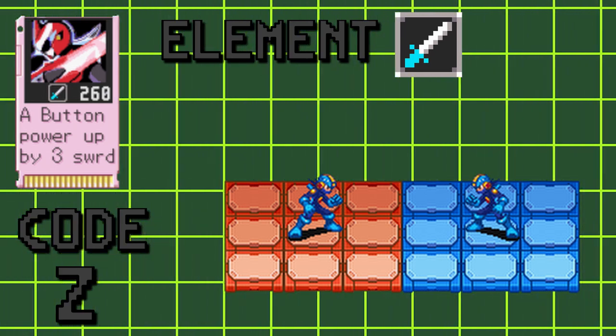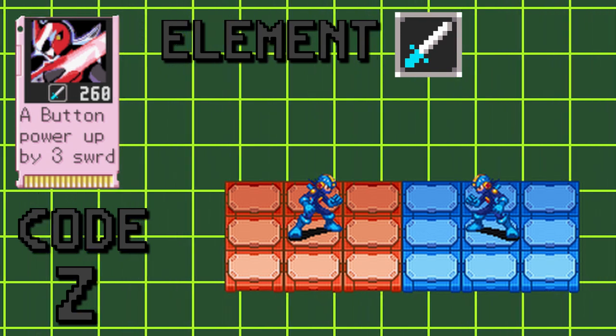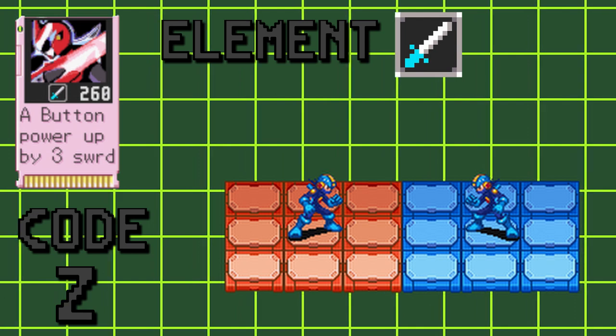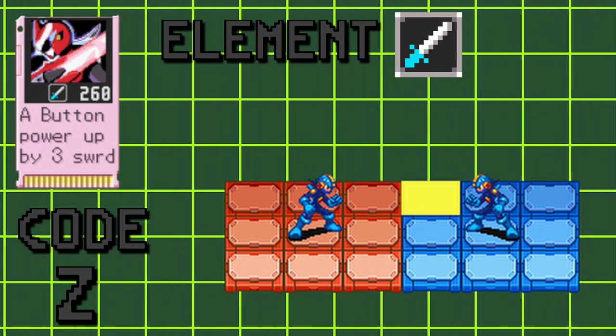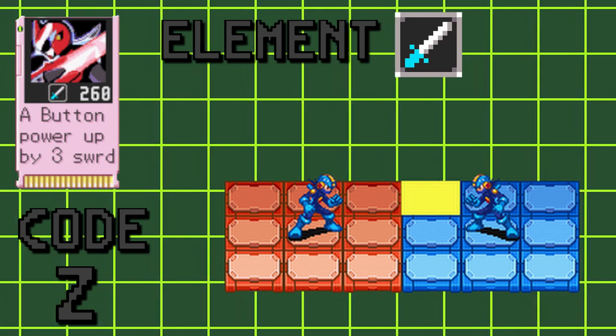Delta Ray is a bit unique, as when aiming the attack, it's up to the position of your opponent rather than your position. For Protoman to attack even once, the space one up and in front of your opponent must be open, meaning there can be no holes or obstacles in that spot.